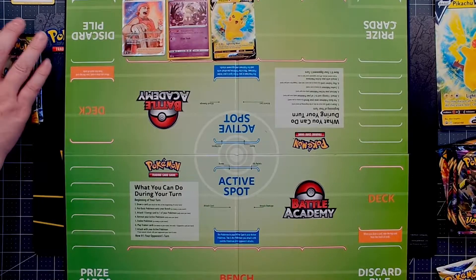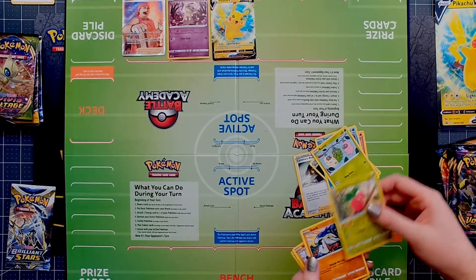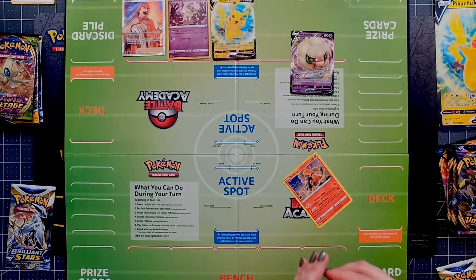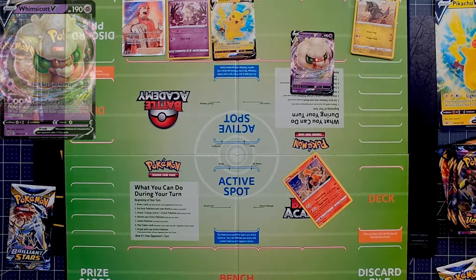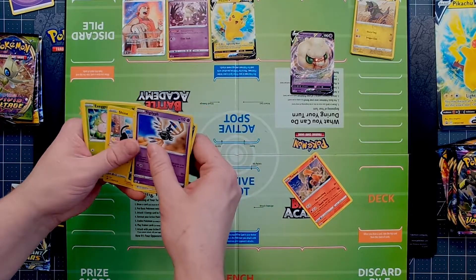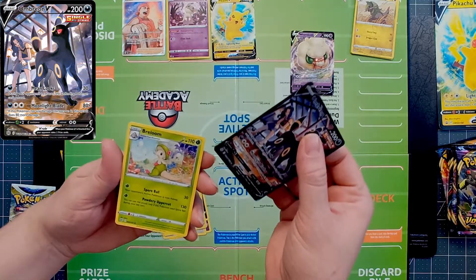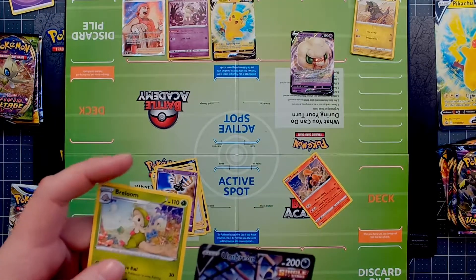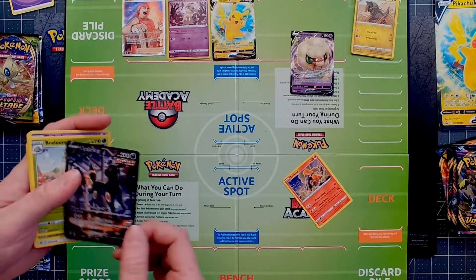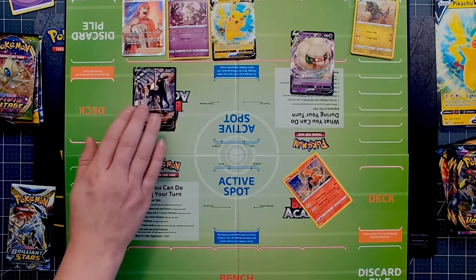Starting with two more Brilliant Stars from GameStop. Do you like Burmy? Oh hey — Whimsicott V! Going for Arceus or that Lumineon. Oh my gosh — Umbreon V! And it's in the Trainer Gallery, which is where the Reverse Hollows go. That's really cool. We actually just picked up the Umbreon VMAX from a good friend, so now we have the V to go with it.